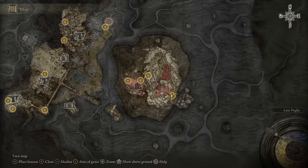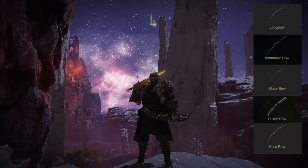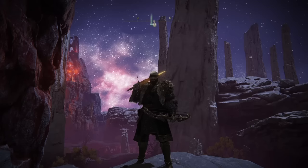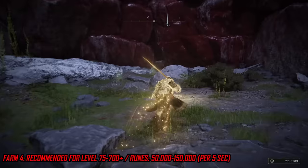Moving on to a really overpowered but legitimate farm: open your map and travel to the uphill part of the red area to this rest point. There are two things you'll need. The first is any type of bow, which makes this farm accessible even in early stages. The second requirement is the endgame sword, obtained by defeating the final boss in the game — so this is an endgame farm. From the rest point, run out and you'll see a crowd of enemies.